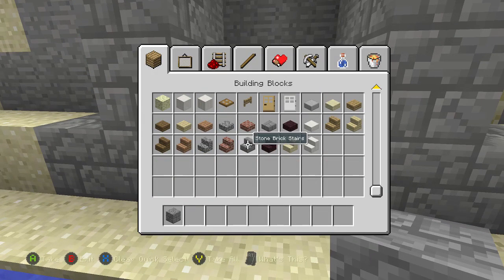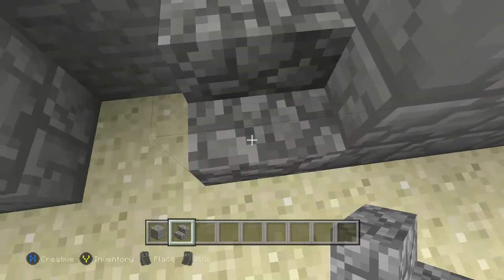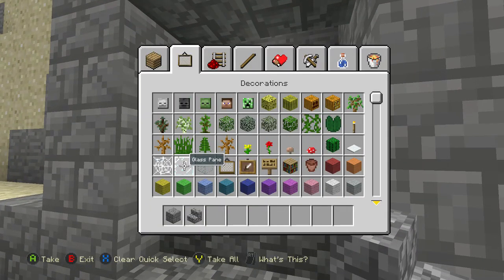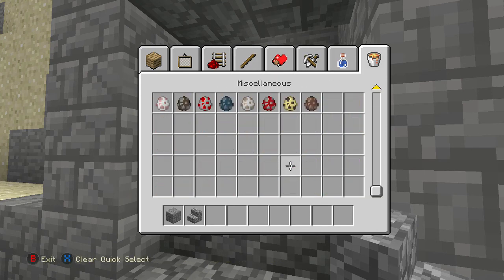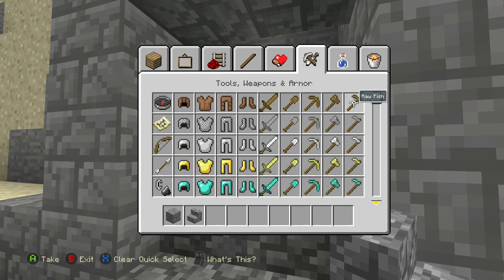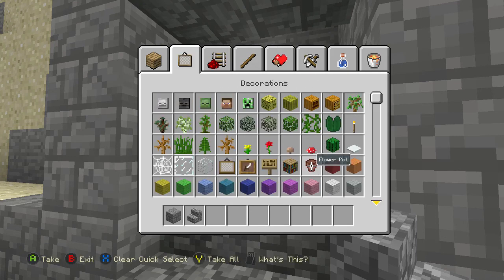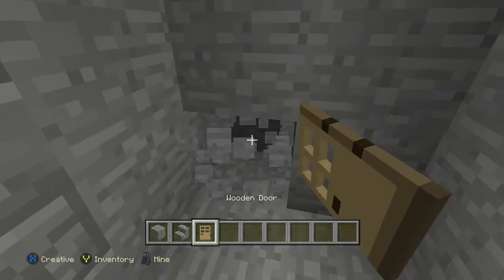Now let's get some stairs, let's go a little more. There we go, looks pretty darn cool. Now let's get a door — get the door first. I haven't played Minecraft in a while. So if any of you guys have Minecraft on the Xbox One, hit me up because I paid for this game and it'll be more awesome playing with friends.